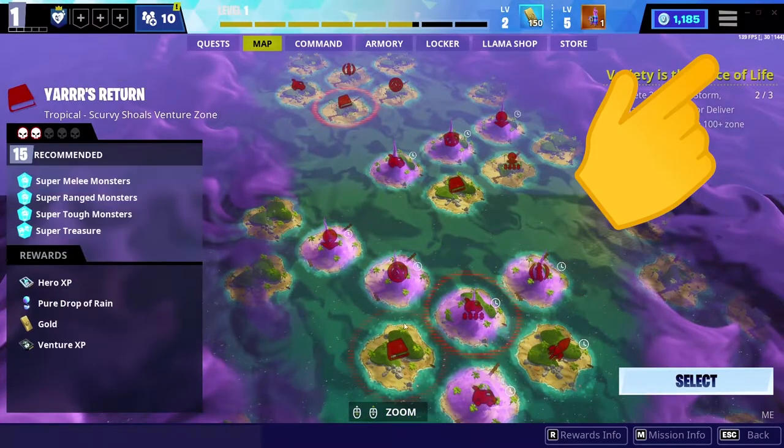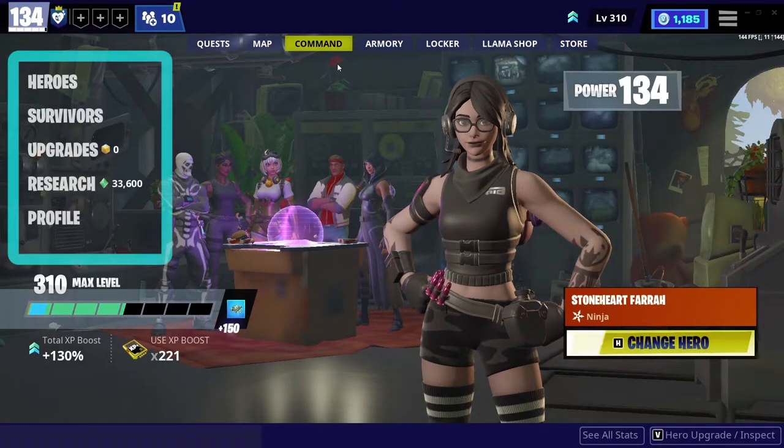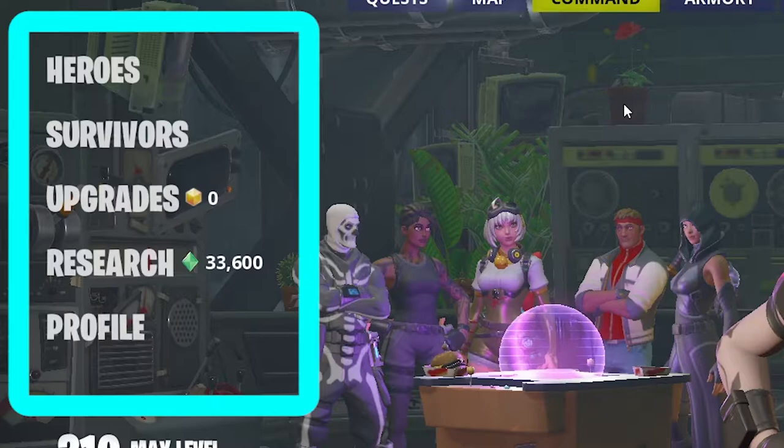If you want to know more about Venture, you can click on the card here and I will also put a link in the description below. Now we go to the command section. In Command we have all these things which I'll explain one by one — keep in mind that maybe all of these options are not available to you right now, but you'll open them when you do your missions.